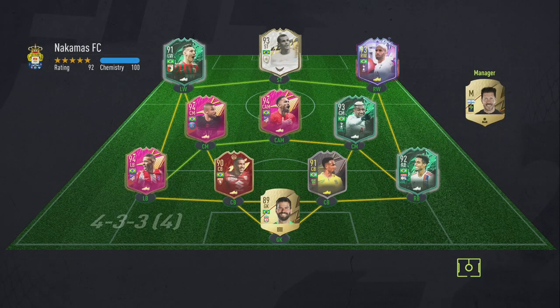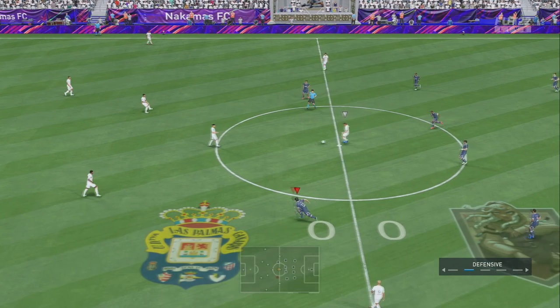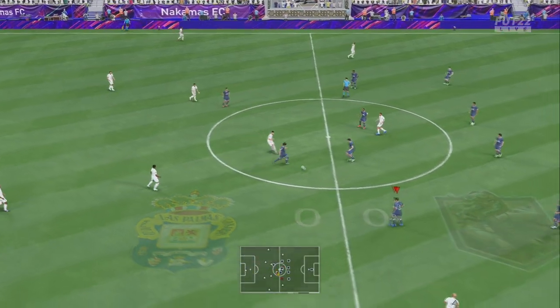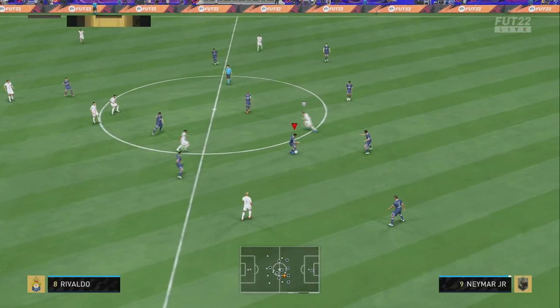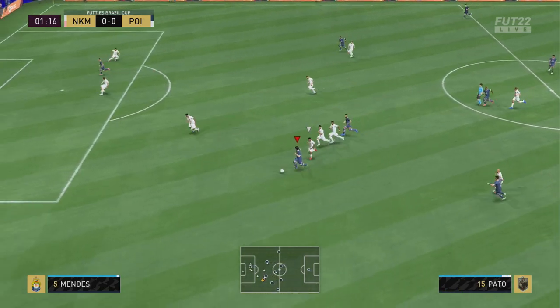Let's look at our opponent's team — always a very nice, strong Brazilian team. Let's see how Pato gets on. The main thing for me is his passing and finishing ability and how he feels on the ball. And already, Pato feels lightning fast.